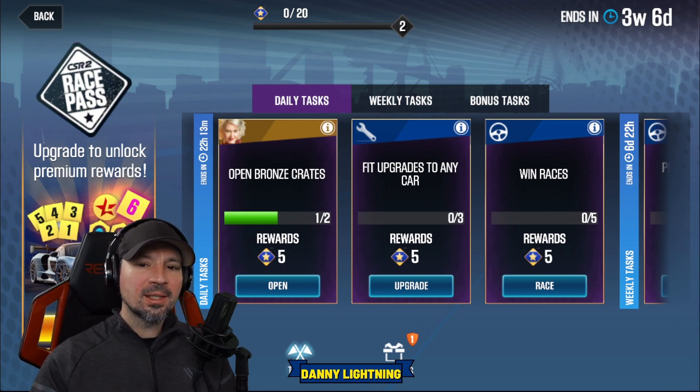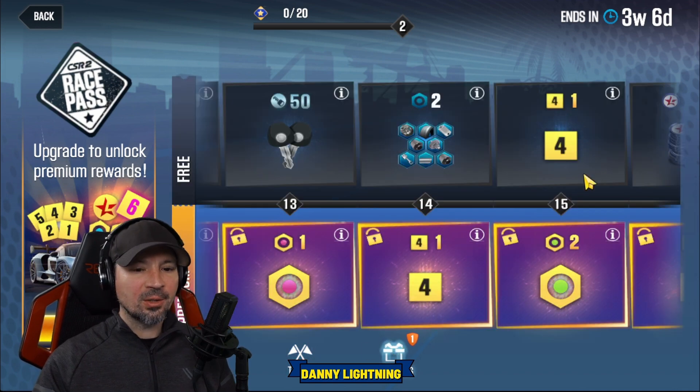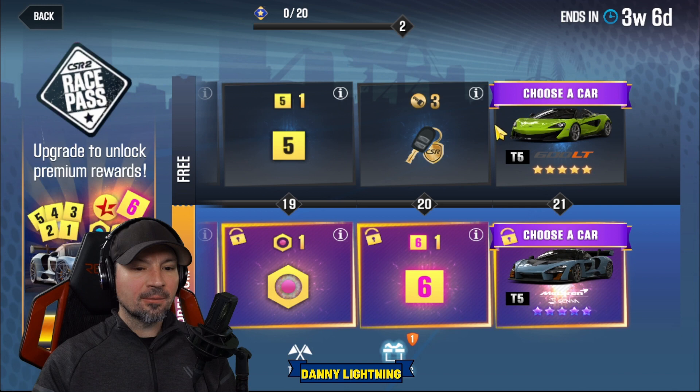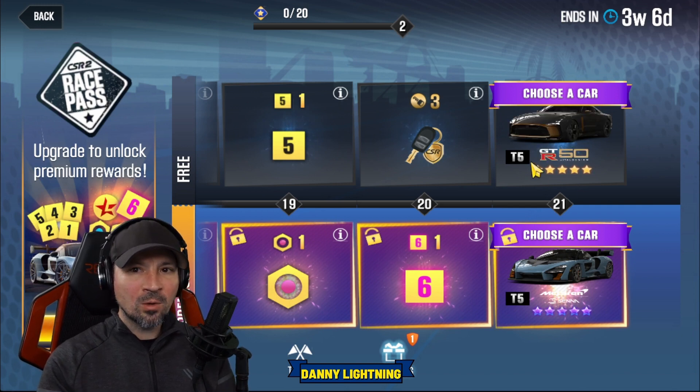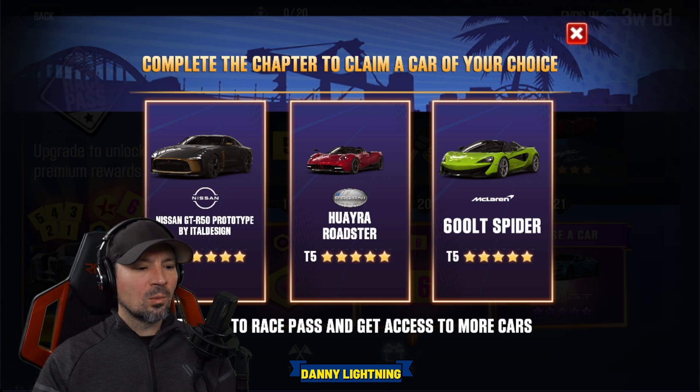There's a brand new race pass up and we're going to talk about which cars to get. You got about three weeks and six days to complete this thing. Of course, you got your paid tier and your free tier. If you complete the free tier, you're going to get to choose one of three cars. If you also do the paid one, you're going to be able to choose two out of six cars. The first three cars: we got the Nissan GT-R50 Prototype by Italdesign, we got the Wyre Roadster, and we got the 600 LT Spider.